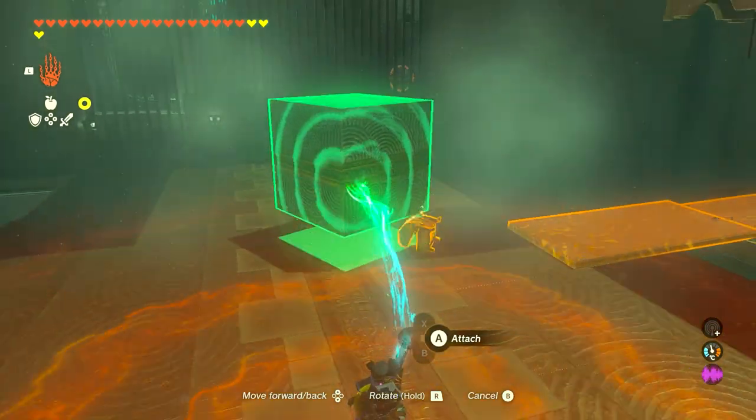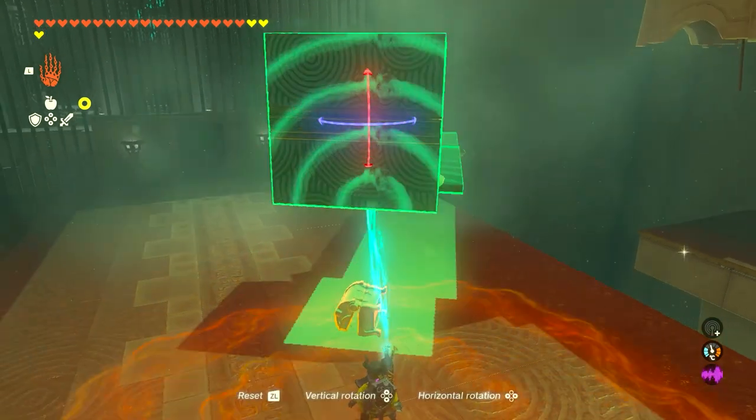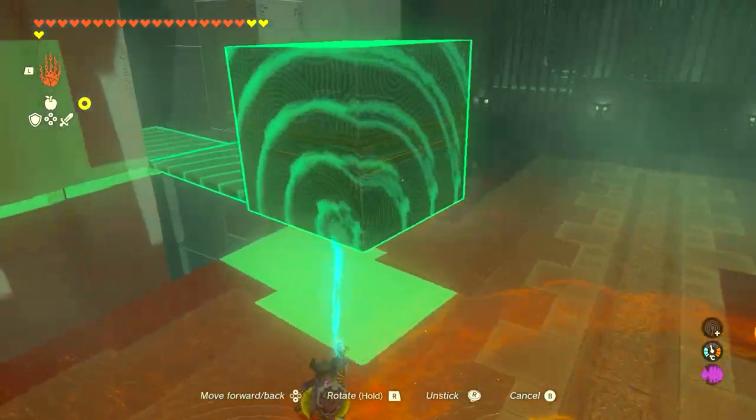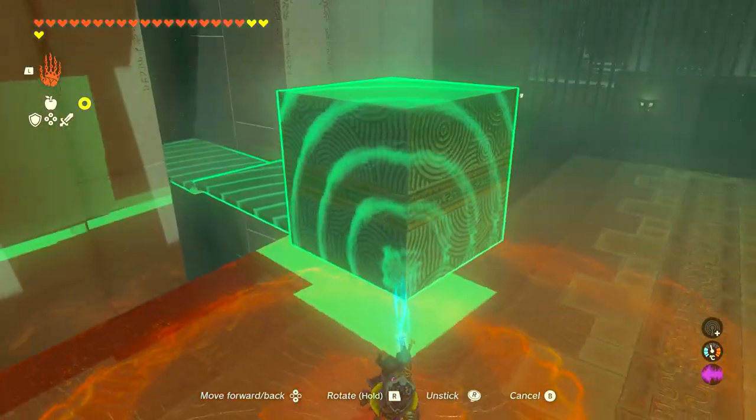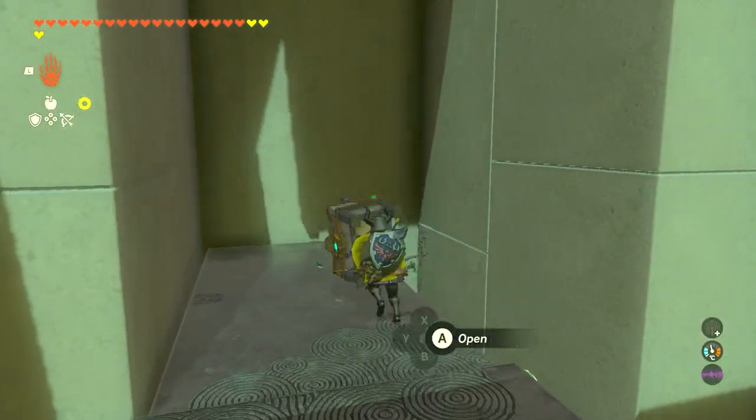From here you're going to grab the extra cube in the room and attach it to the end of your very large bridge to work as a weight. Then you're going to put it like this — exactly this position — because there is a hanging chest right up here. Look up there and sneakily hit it.